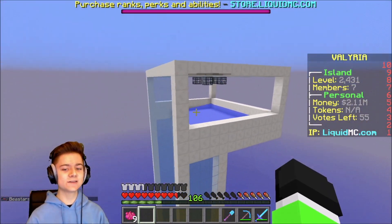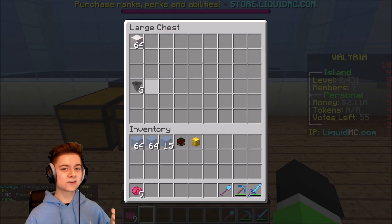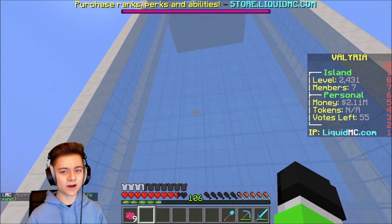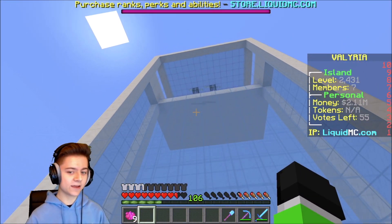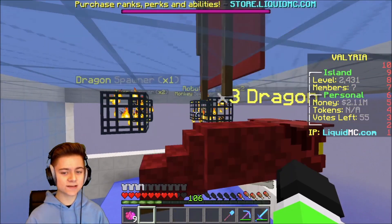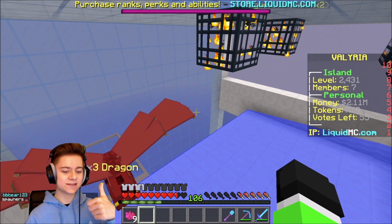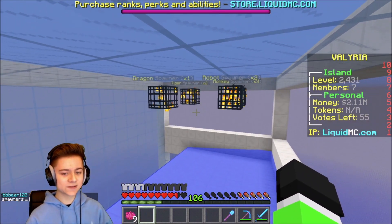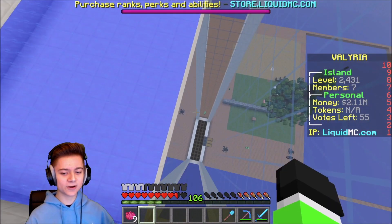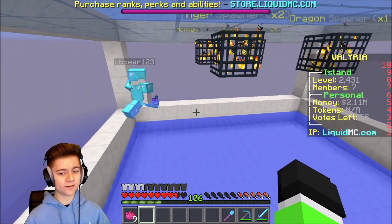It kind of looks like there's just a bit of hoppers and quartz in the chest right now — not really drops yet. I'm sure if we AFK this for a couple of hours on the server, we'll actually see some better results. All the other spawners should actually be spawning as well, which is amazing. For some reason in the last minute only dragons have been spawning in. But if it doesn't work, we can always fix it up next episode — we might have to place a bit of grass in here.